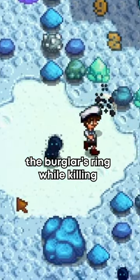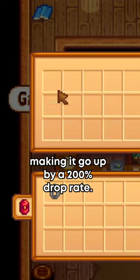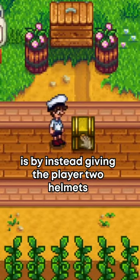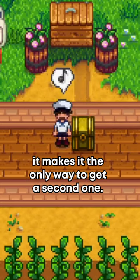Because of this, if the player wears the Burglar's Ring while killing this specific metalhead, the drop chance is still doubled, making it go up to a 200% drop rate. The way Stardew resolves this is by instead giving the player two helmets instead of just one. And since this only drops once in the game, it makes it the only way to get a second one.